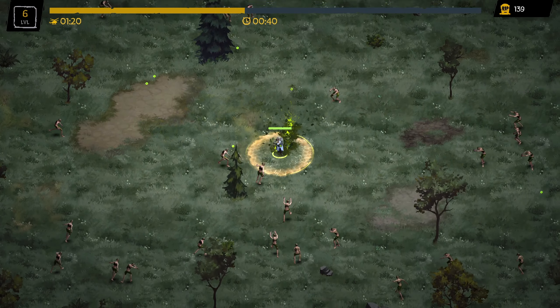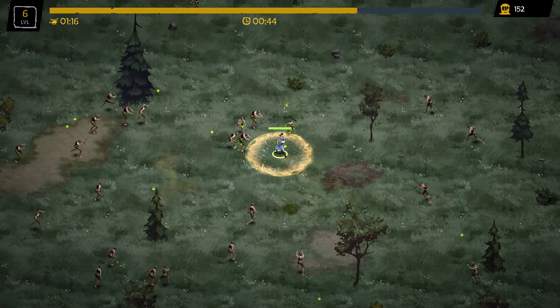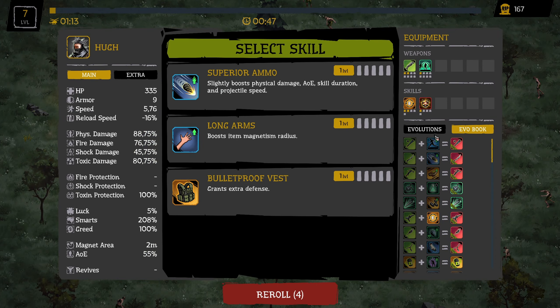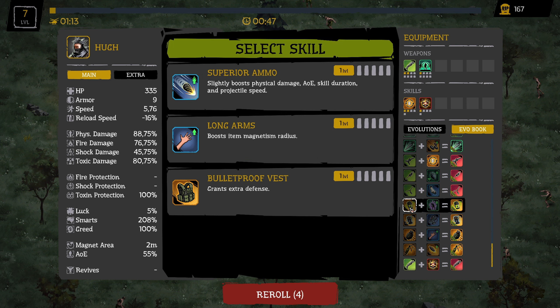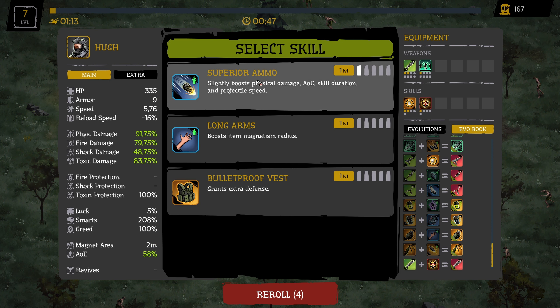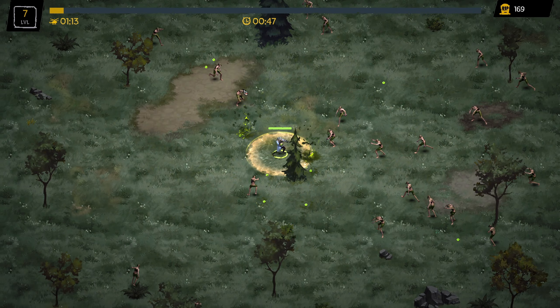What weapon do we want to take today? Let's see again what we need. We can go with the frag grenade — no, I think I would like to have the toxic grenade, if that's possible. Let's reroll and we need the toxic grenade — yes, this one.